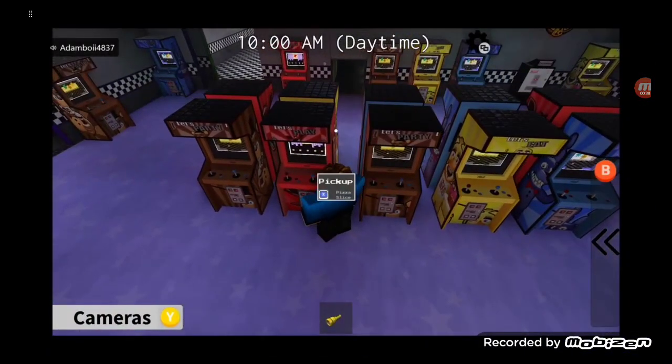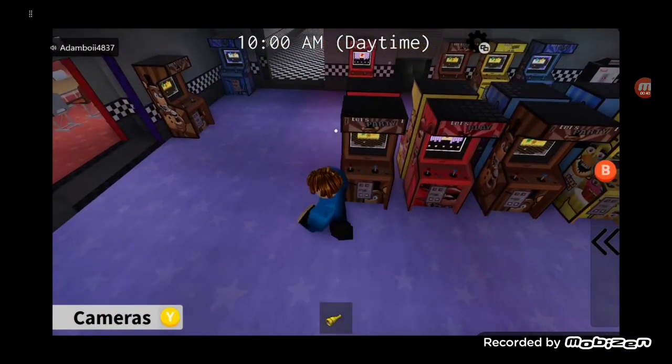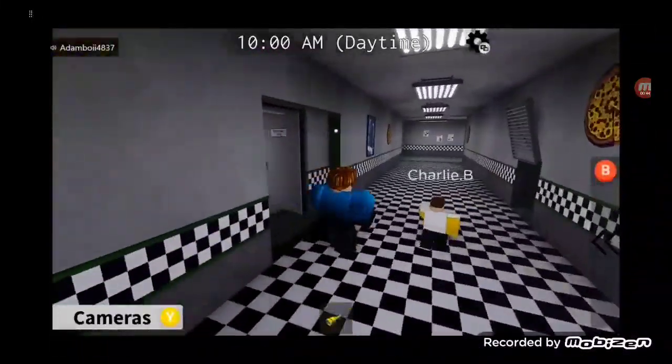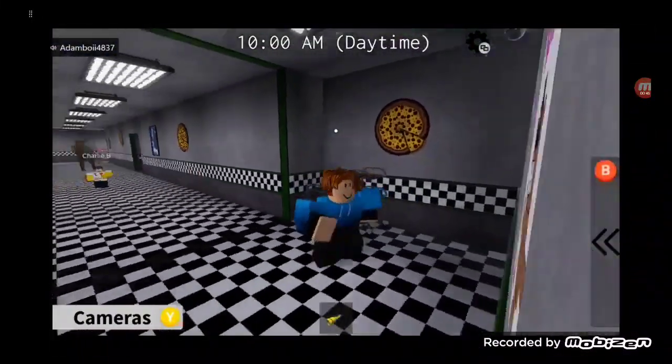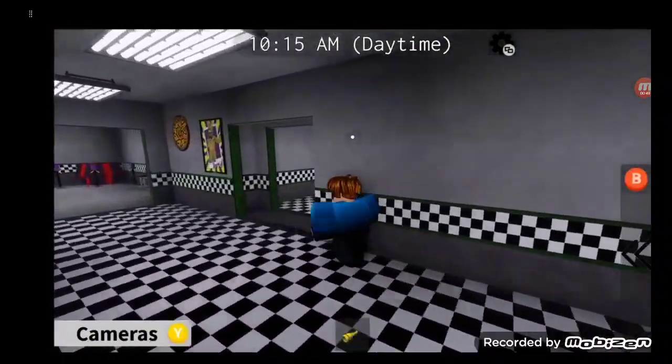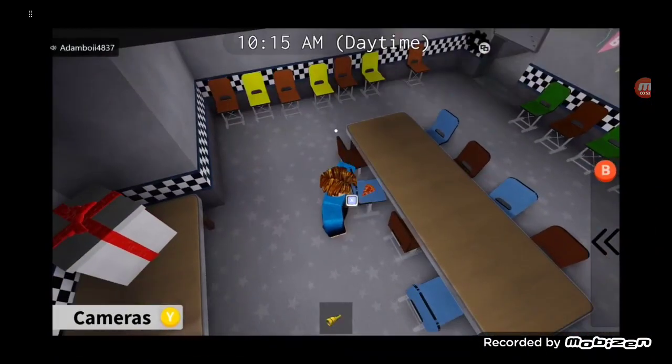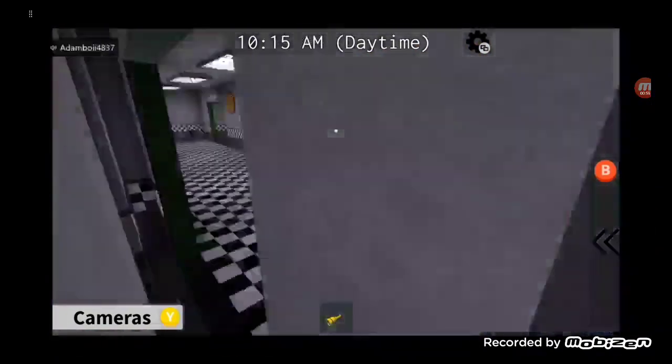The next one is in the arcade, between the Fox and Freddy arcade machines. Then you want to come all the way down to Party Room One and head to that second pizza slice.